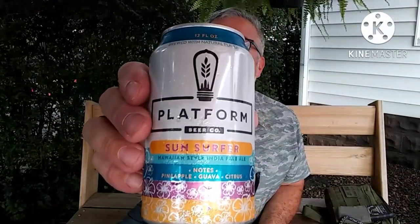Tonight's drink is Platform Beer Company's Sunset Surfer. It is a Session IPA — a Hawaiian-style India Pale Ale, actually — pineapple, guava, citrus. Sun Surfer. Pretty good. Not a review for them.